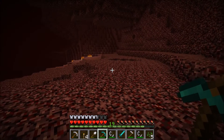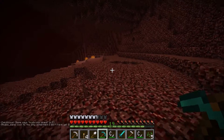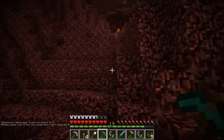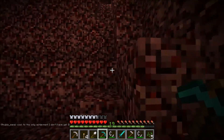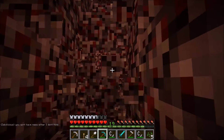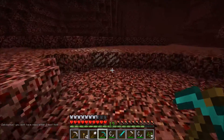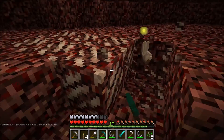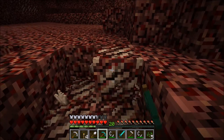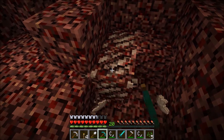Let's head back now. I haven't got very much quartz — I obviously don't have efficiency on this pickaxe yet. It would be nice to start grabbing some sugar cane so we can work on getting some books and making an enchanting table. But for the time being the house is taking priority, so let me grab this final bit of quartz — good XP as well — and then we can head back and start working on these two new rooms.